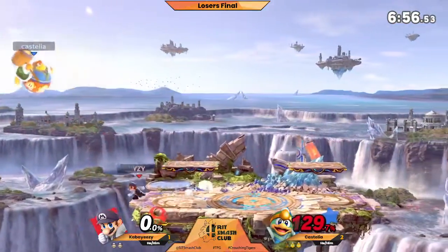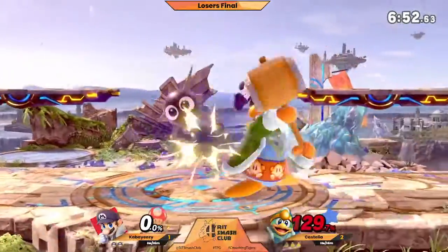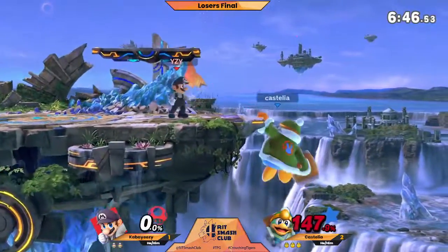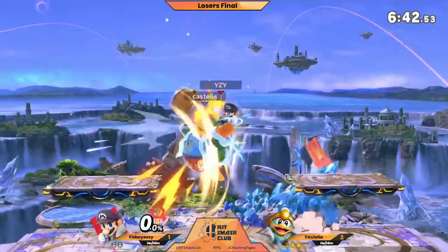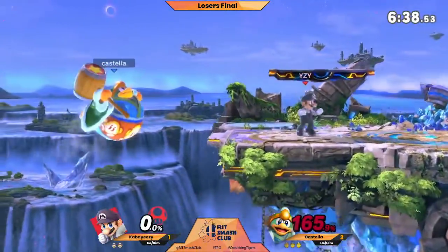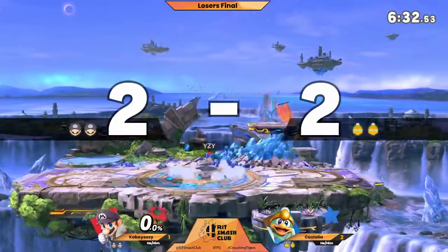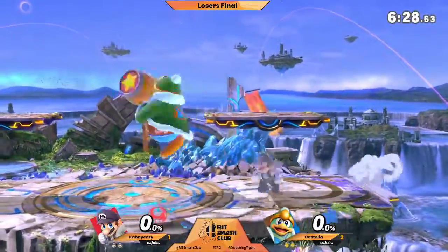Nice dash tech. Still, he's rolling his way back to center stage. Sneaks the nair on top of the back air. SteelSlimcap needs to get away with a lot of shielding right here, but no shields needed — just an up smash. If he keeps that shield up too long, those inhales are going to start coming in and doing work again.